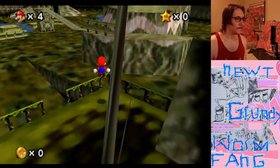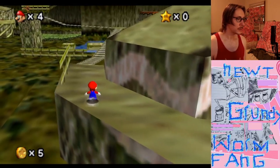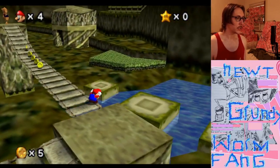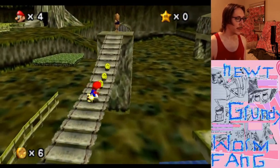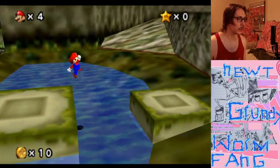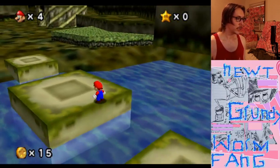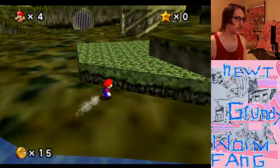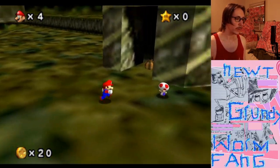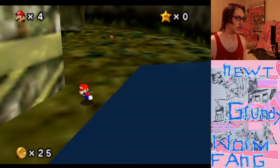Alright, here we go. First things first, we need to grab 40 coins here in our hometown so we can purchase the ability to break through magic barriers while using a little bit of magic of our own. You might be thinking, can't you just skip that and get through the wall or door some other way? You can, but we're going to need to use this ability multiple times in the run, so it is faster to just do this coin grab.